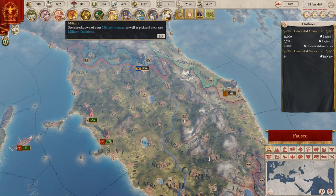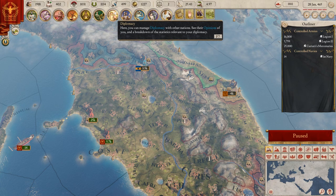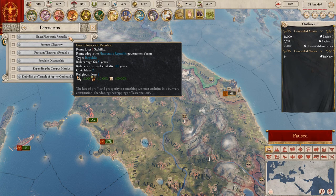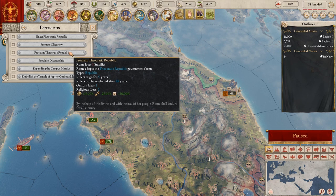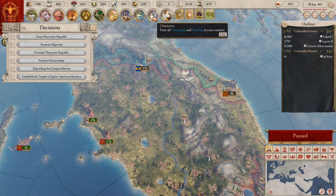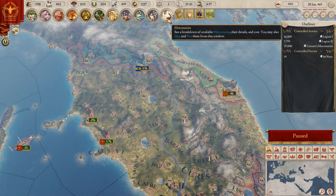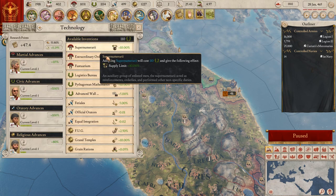Is there a map mode for that or something? Diplomatic, decisions - I really need to look into these as well because I haven't. There is so much in this game - characters - but I kind of want to get a map mode for this.